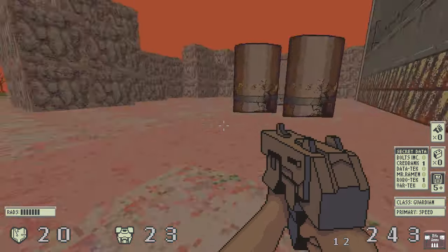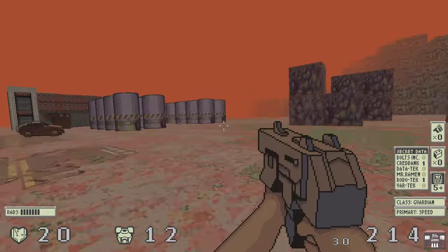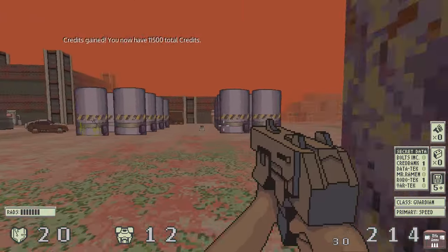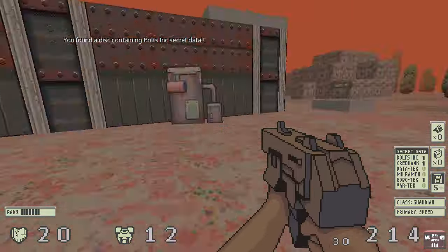I was playtesting and I noticed I've almost got enough money to purchase chainsaw hands. I simply cannot finish this devlog without showing you guys the chainsaw hands, because I showed that it was added to the game in the last devlog but I didn't actually have enough to buy it then.